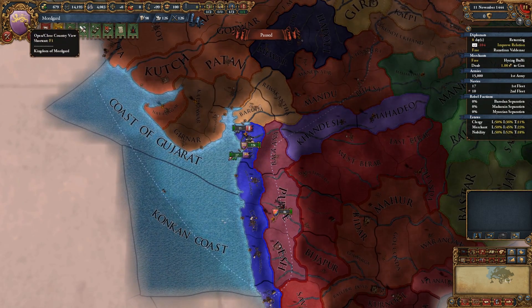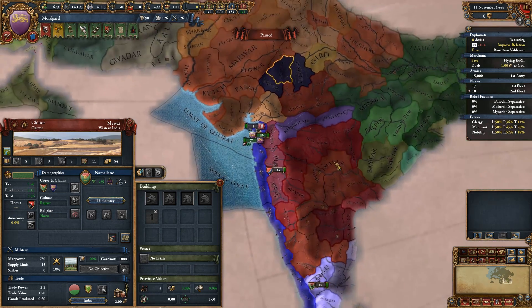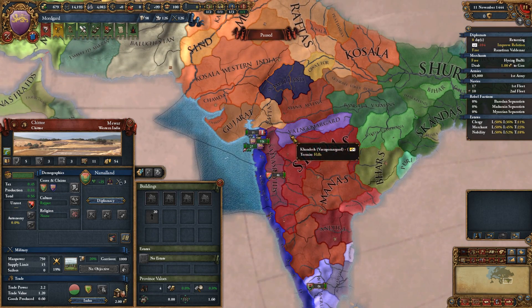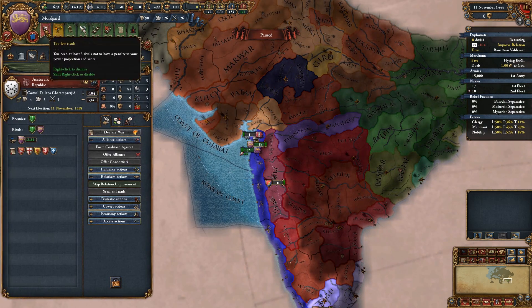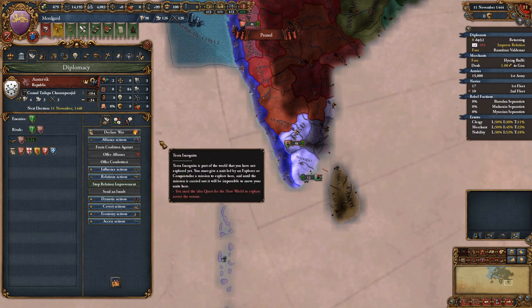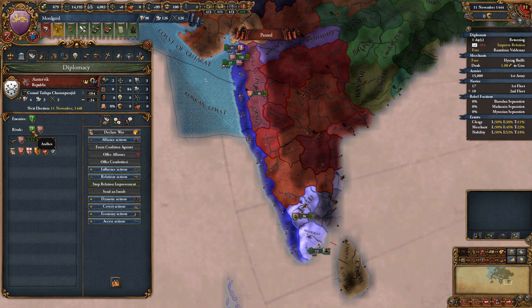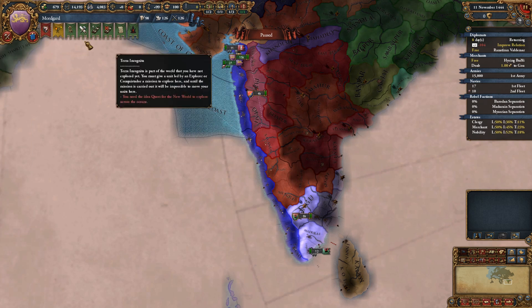I'm going to throw the dice here and try to improve relations with Austervik to see if they undo that. Numerland could be another ally - we can have up to four. So I think it's going to be Fitter Bagaland, Vane Gormagard, Numerland, and then maybe one or two of the Indians if we can get that. Who are Austervik's rivals? Because this might make them friendly towards us. They're rivals with Andra. I think we're going to rival Andra. We cannot - bollocks.